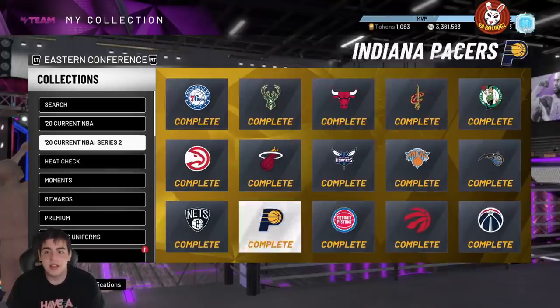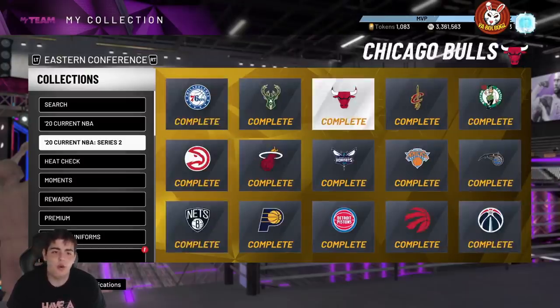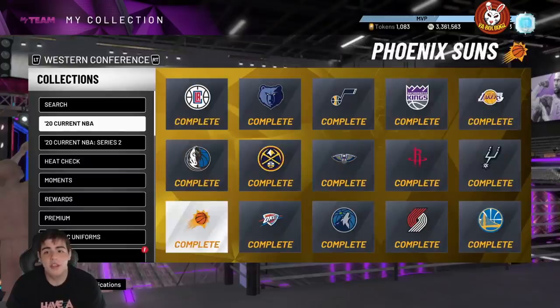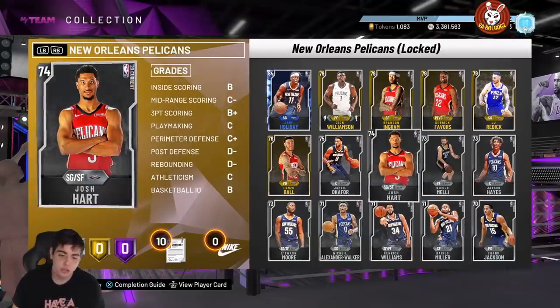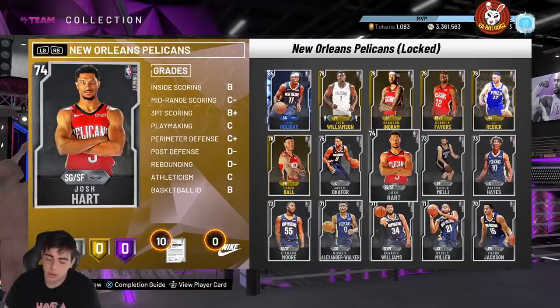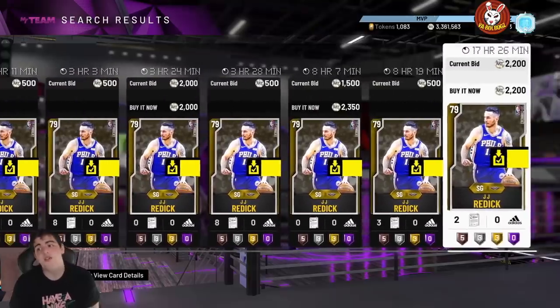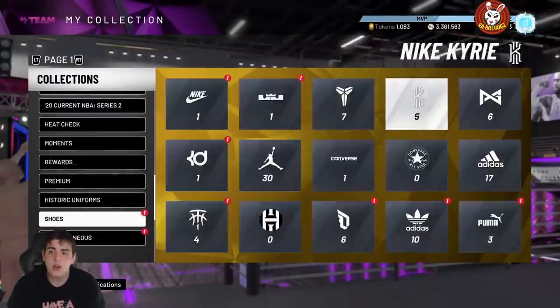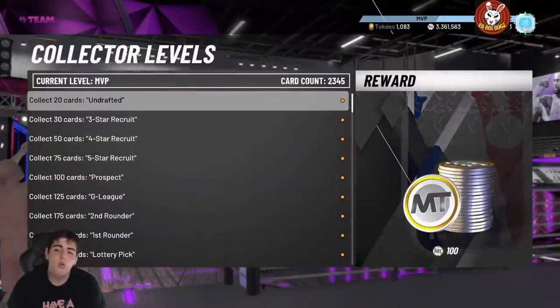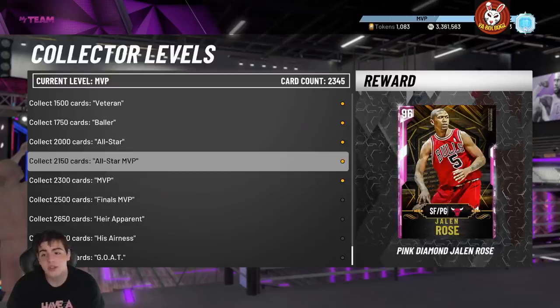If you do about 20 of these cheap sets, that's roughly 400 tokens plus 20 more from others. So the method is: play TTO, make MT off the packs, distribute into tokens through these sets, and you'll get set up to the opal stage as you continue grinding. If you're a huge grinder playing TTO 10 hours a day — and I see Kobes everywhere so I know people are grinding — 150 hours in, start sniping and doing TTO. You never know when they drop free Galaxy Opals on the board, which also helps your collector level for even more tokens.